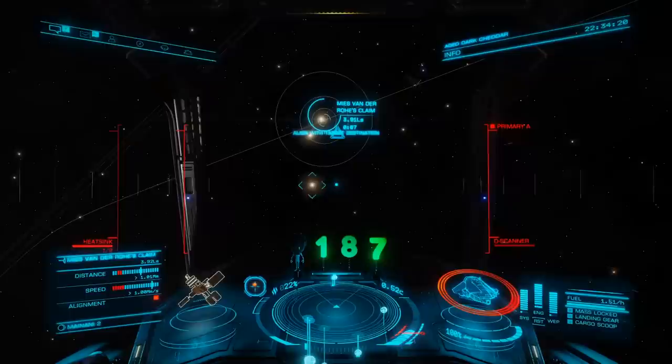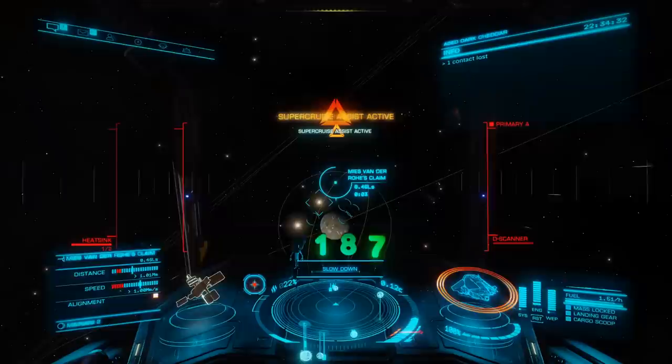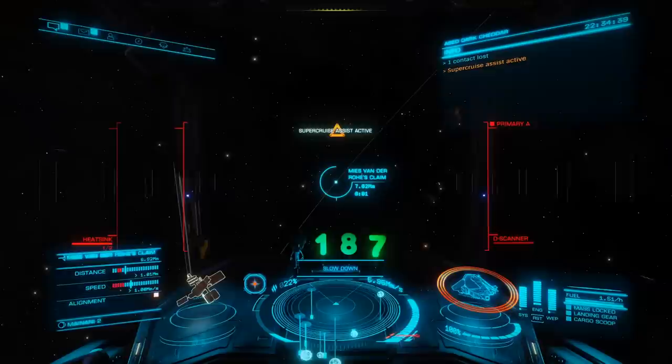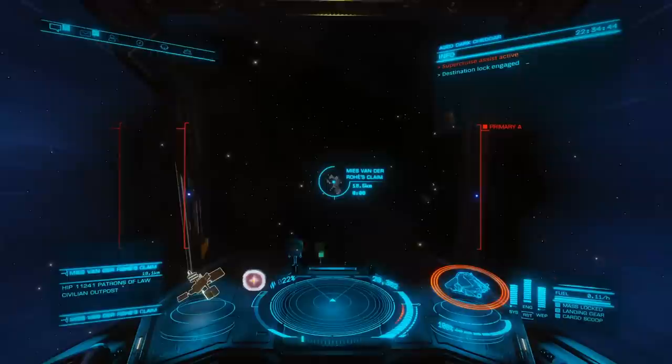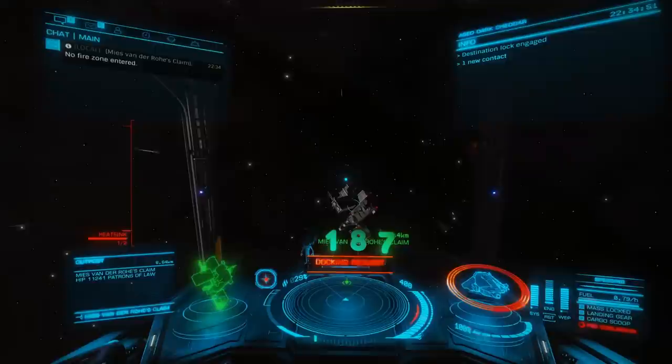The very next system we are going to is Maynanny. It only has one station in it — it is called Miles Vandero's Claim. Here is a handy supercruise trick that will shave off a whole bunch of time: you must be going under 2C, and you do not try to slingshot yourself towards the target until you are at least 4 light seconds away. If you do it just right, you will hurtle at your target at tremendous speeds — fast enough to send you in a loop of shame — but your supercruise assist will always pull you out just in time.